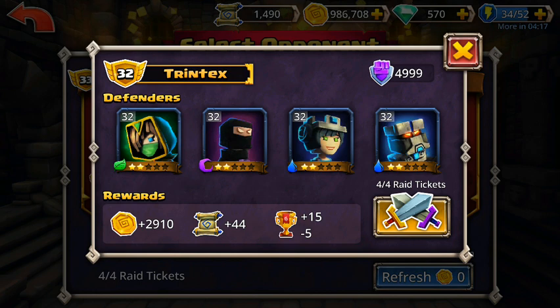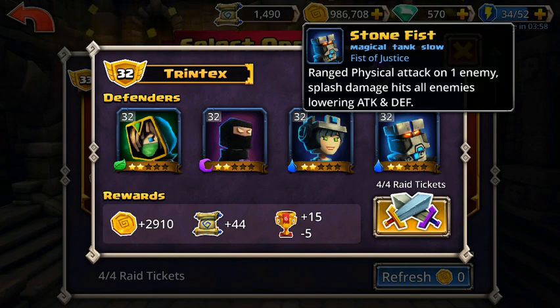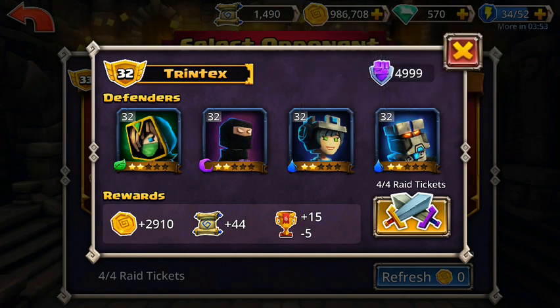In PvP you go back and forth — it's fast, normal, and slow characters. If they have two fast and you have two fast, then the defense attacks once, you attack once, defense attacks once, you attack once. You get through your fast players, then the normal players attack, and then finally the slow players. Like this Stonefist is always going to attack last because he's a slow player. I'm not 100% sure if I want to attack this, but it doesn't look too terrible, and it does have 2 waters that I think I can take out reasonably quickly with some of my fires.